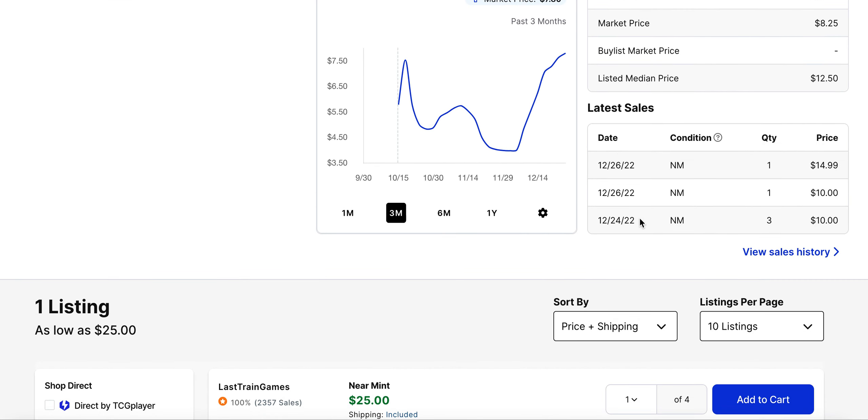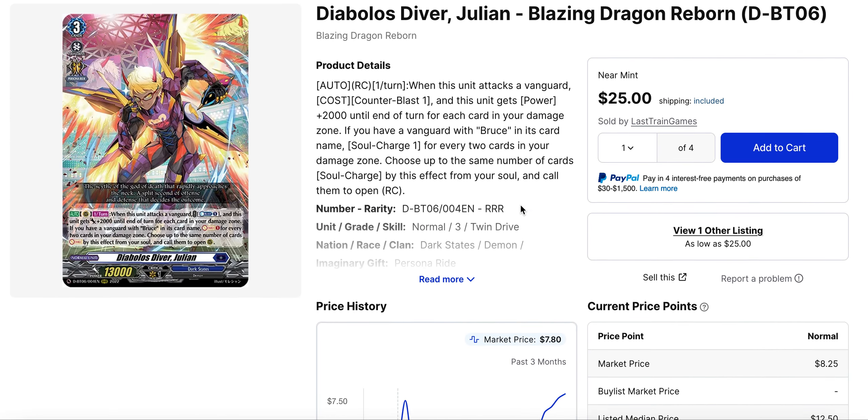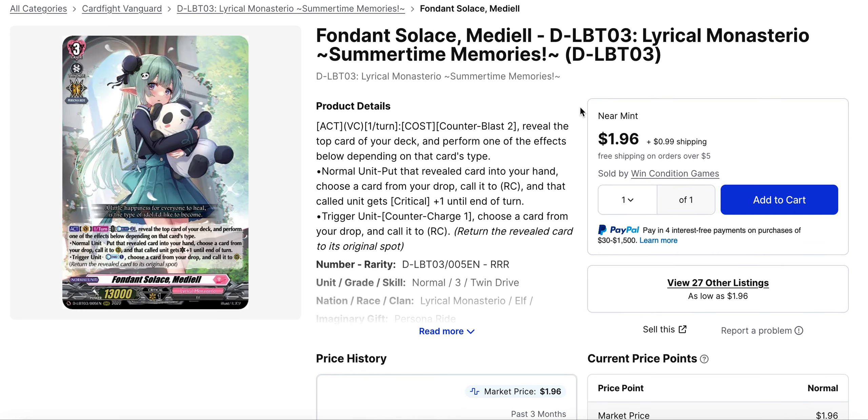Julian has now been bought out to the $15 mark with only one listing remaining at $25. More listings will likely come up soon, maybe back at $15. If you're planning to buy into any Set 6 cards and can wait until after March, there is a reprint slated for March — these cards could fall in value then. But if you need them before March for Worlds or early BSF tournaments, you're out of luck and will have to hope prices drop as the reprint approaches.